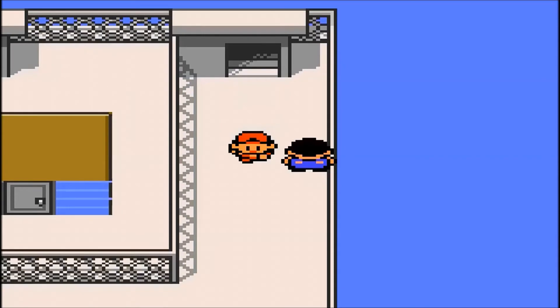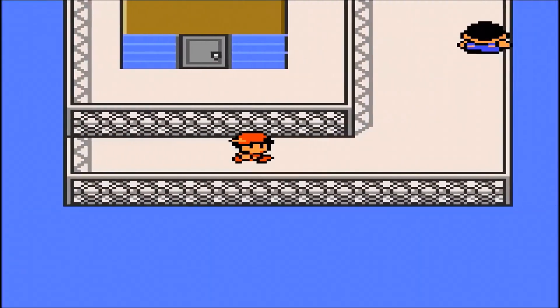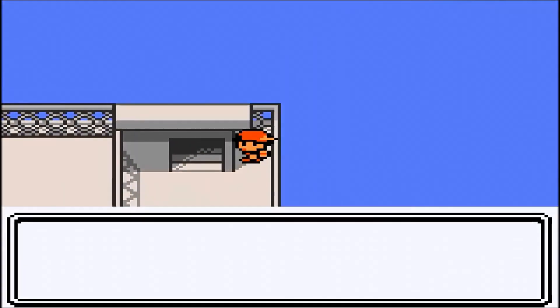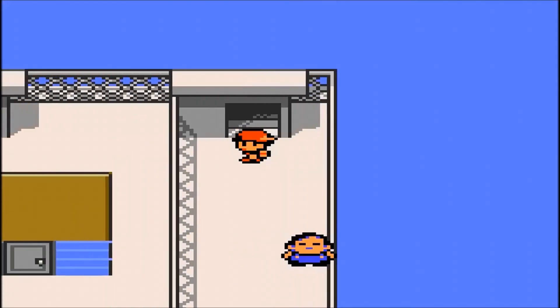So we're in Celadon City, at the roof where you normally would get Eevee in Red and Blue. If you go right here, there's graffiti on the wall — a body and a mustache. That's it, not more.